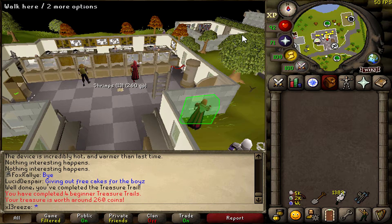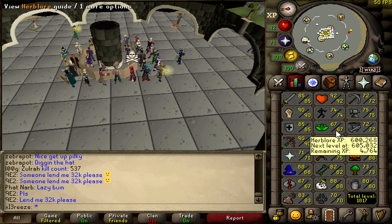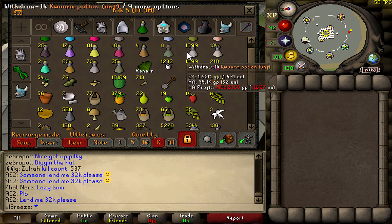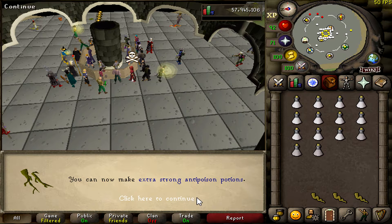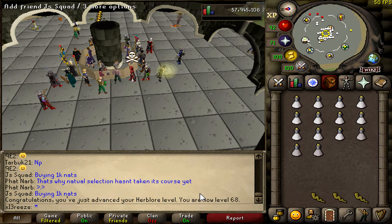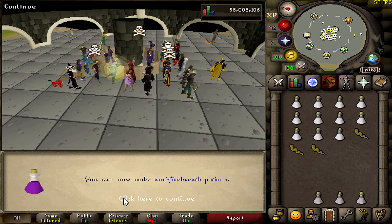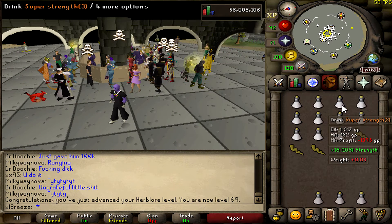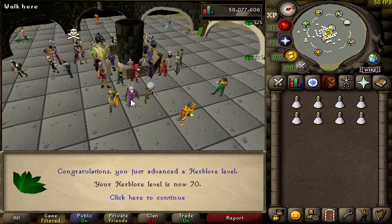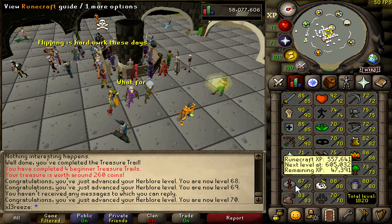I know my bank's really messy but I've just bought the supplies to get 70 Herblore — only three levels so I thought I'd quickly smash it out. There's the first level, 68 — we can make extra strong antipoisons, didn't know that was a thing. Back with another level, 69 — one more to go, we can now make fancy fire breath potions. Going to come in handy if we were an Ironman, but as we're a main we can just buy them.